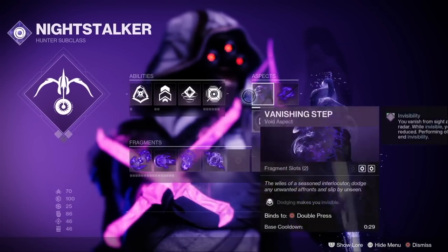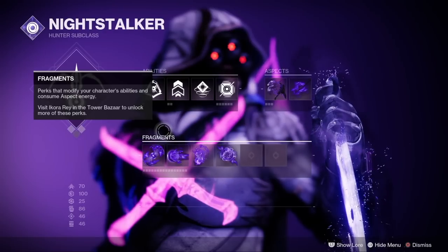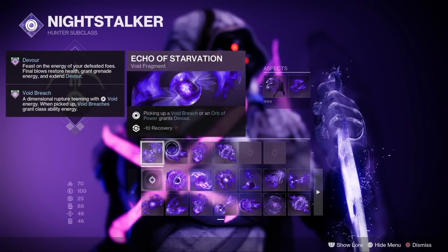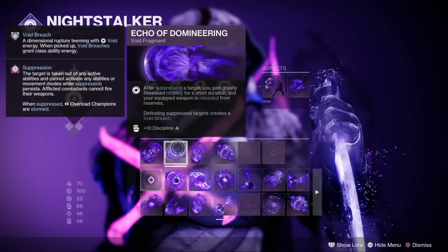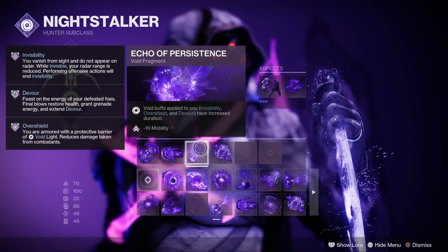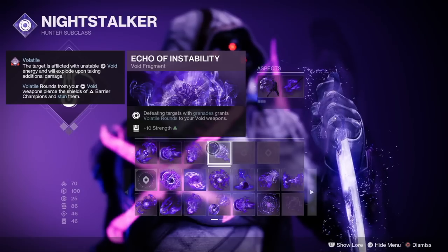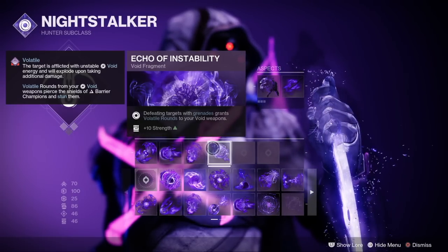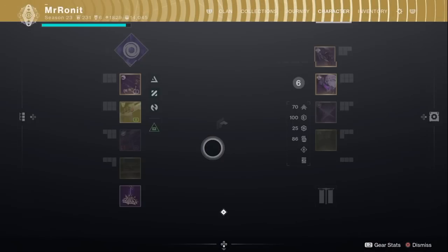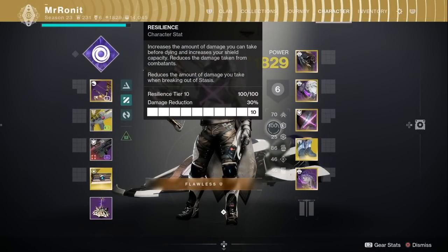We've talked about our two key aspects: Vanishing Step and Stylish Executioner. Then we have our fragments: Echo of Starvation triggers Devour through both our orbs and void breaches; Echo of Domineering creates void breaches from killing suppressed enemies; Echo of Persistence boosts our timers for both Devour and invisibility. And finally I run Echo of Instability, which adds volatile rounds to our Wave Splitter after we get a grenade kill, making Wave Splitter even deadlier. In terms of stat distribution, your number one priority is 100 Resilience for that sweet 30% damage bonus.